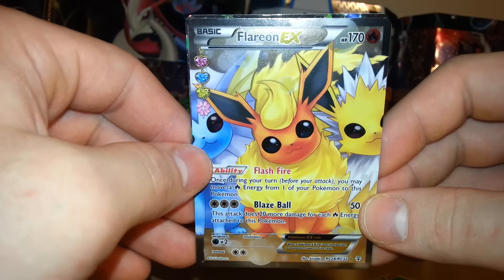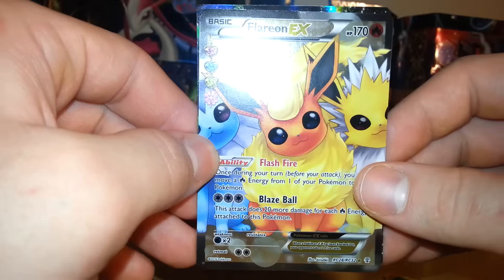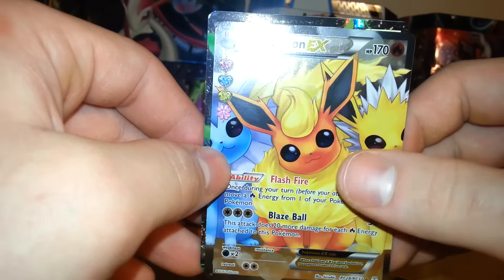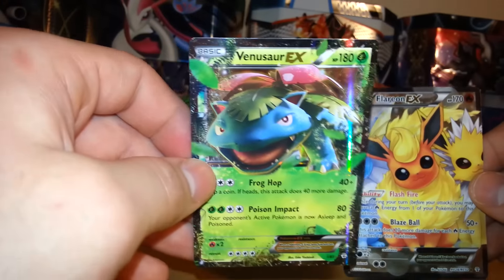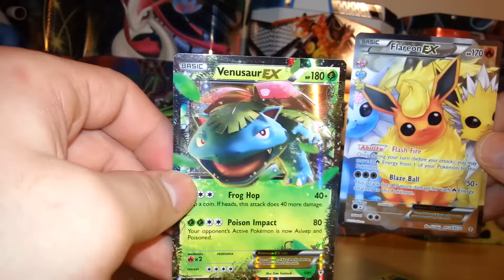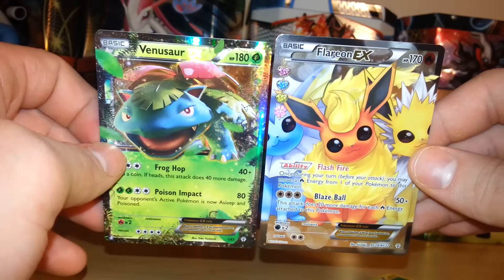I definitely like how it has two other Eevee Evolutions on there too. This is what I was talking about — you can get two EXs in one pack. And as you can see, the next card is also an EX. We have a Venusaur EX, a very nice card as my rare. The Full Art Flareon EX — which is a great pull — and then to end it off with a Venusaur EX definitely makes up for not getting anything out of the first pack.